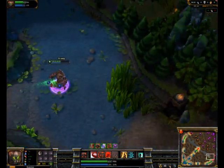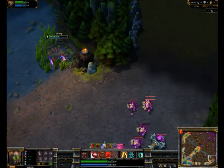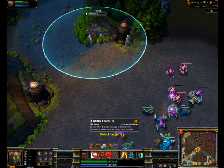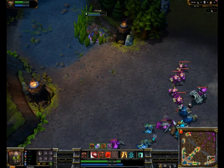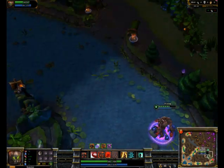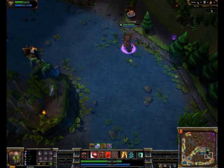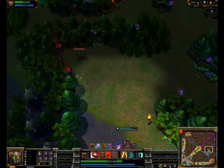Here you can start your ganking. You can just go in — you have Red Buff and Seismic Shard, and you can Ghost if you want to. But if you don't want to gank, you can continue jungling. Though I don't have any HP potions, I can snag the enemy's Golem and then probably go back.